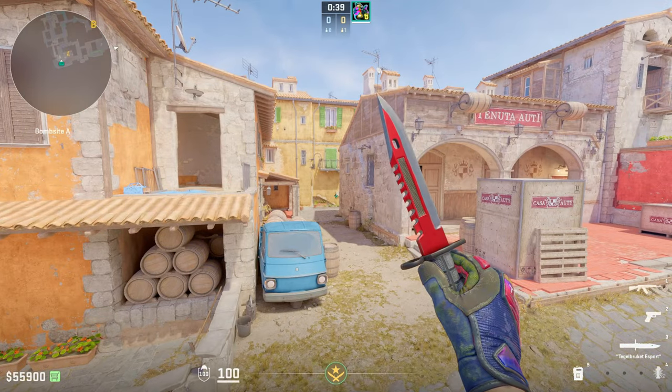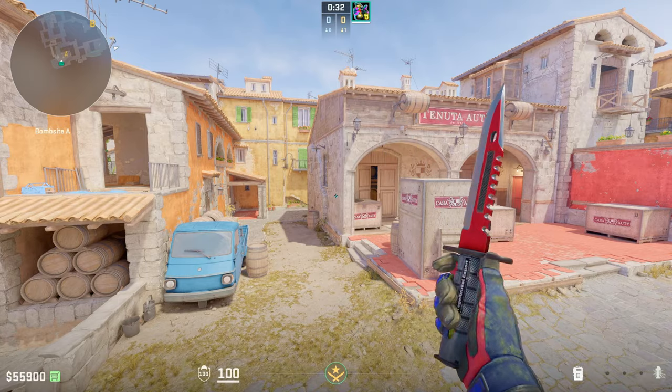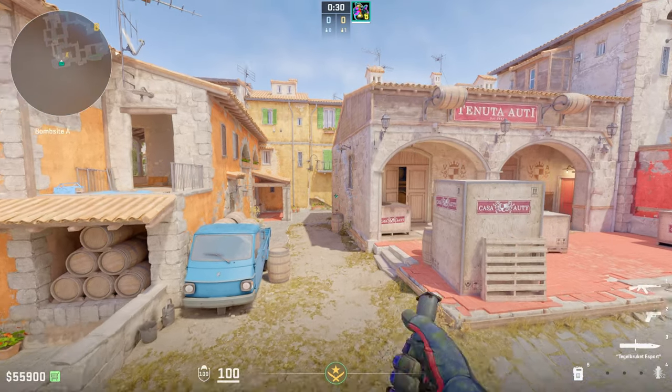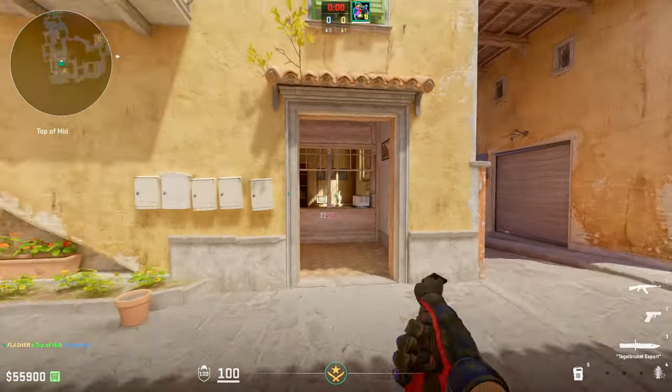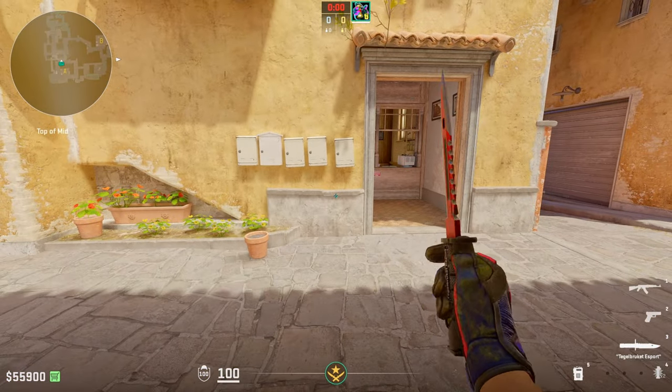Now we're going to get into combos. There are so many pop flash combos that you can use with this flash. Just the one flash on its own is super effective — imagine two. I'm going to run through three flashes super quickly, but stay for the last one as it's probably the best.